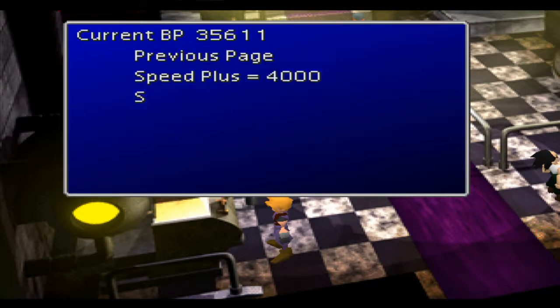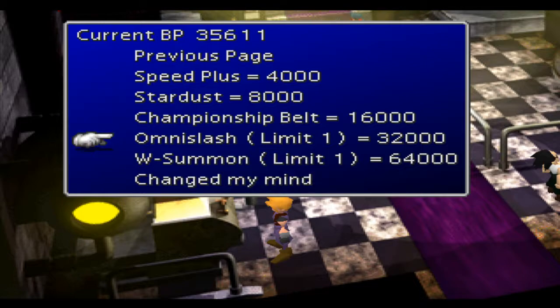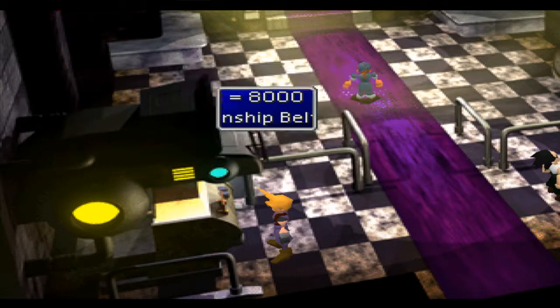The two main items you want from the Battle Arena are Omni Slash, which is Cloud's limit break, and W-Summon, which allows you to cast two summon spells at once. We've already got W-Summon, and now we have just enough for Omni Slash, so let's do it.